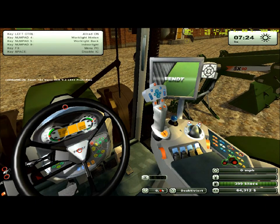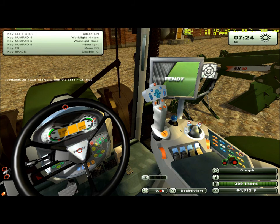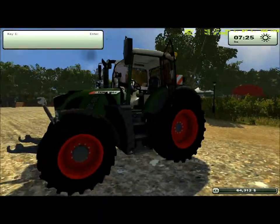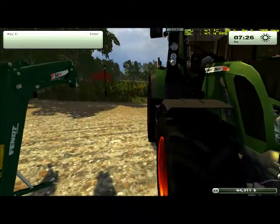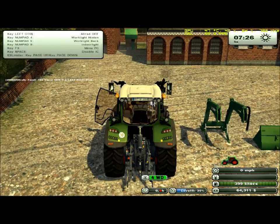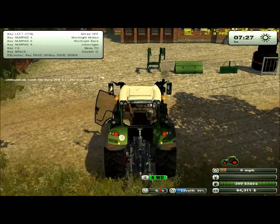What do we have here? Enter starts and turns off the tractor, left control — all red — turns on and off the four-wheel drive. F3 — oh, look at that, we've got a nice little menu here, on-stage running. This mod I actually believe came from LS413.com.